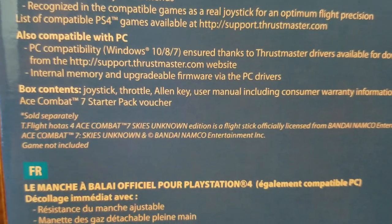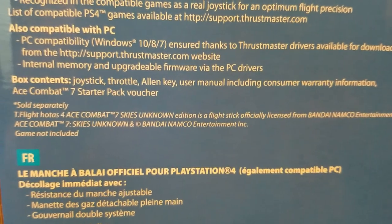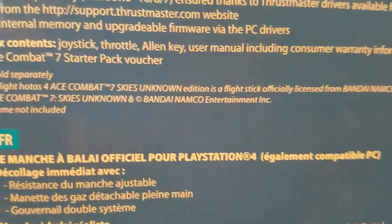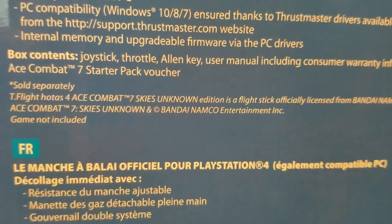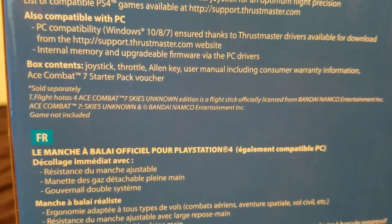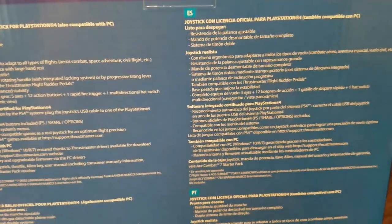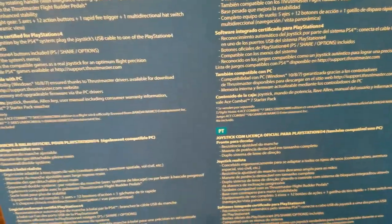Box contents: joystick, throttle, Allen key, user manual including consumer warranty, Ace Combat 7 starter pack voucher. Sold separately — which one is that? It's probably talking about the pedals. And the rest is in Spanish, Portuguese, French.